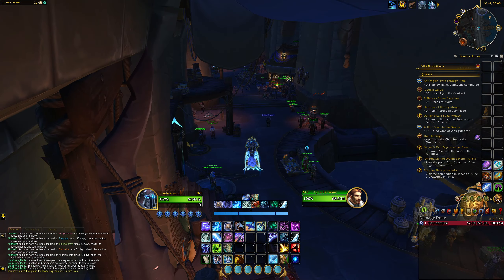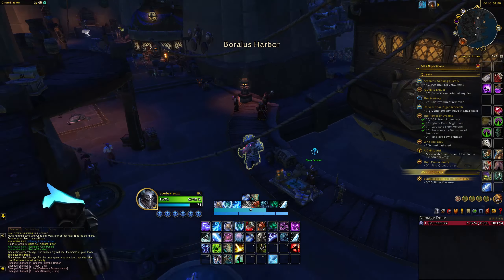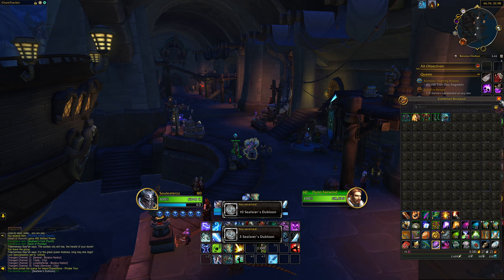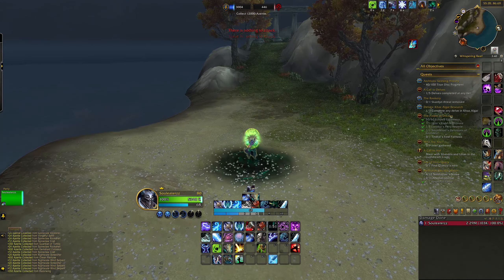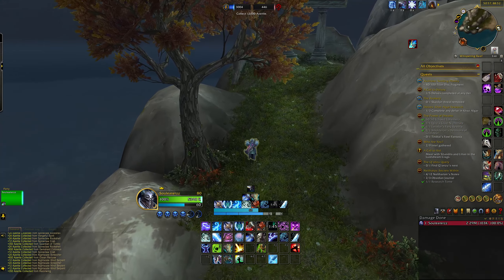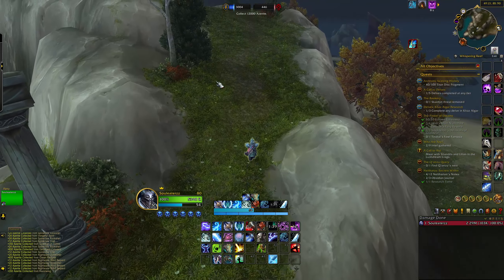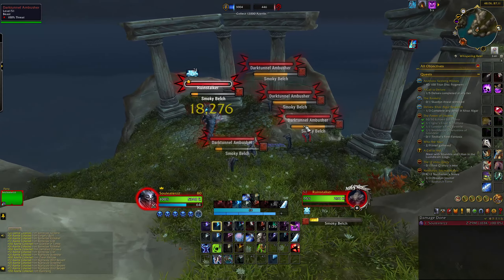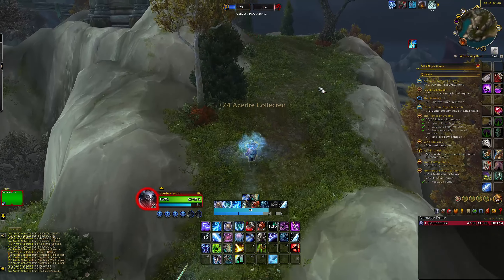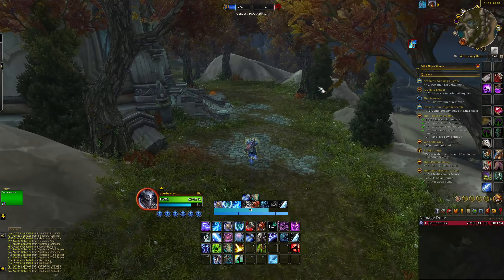There are two ways to get items from this farm to sell to other players. First, completing any island expedition gives you one or a handful of bags with currency in them. You'll also randomly get transmog items - primarily transmog sets, transmog weapons, and pets. You can also get mounts, but those aren't able to be sold. One of the big reasons this farm is so good is because there are hundreds and hundreds of different sellable transmog items, and a lot of them are still very valuable.